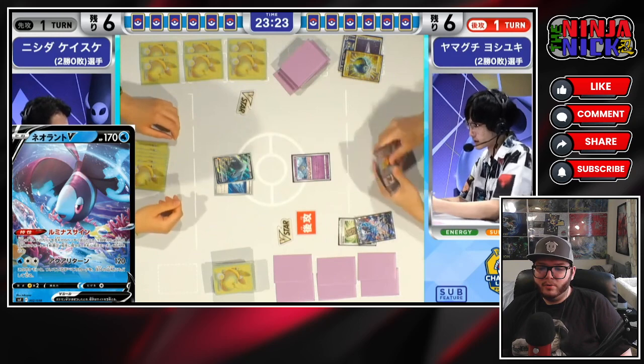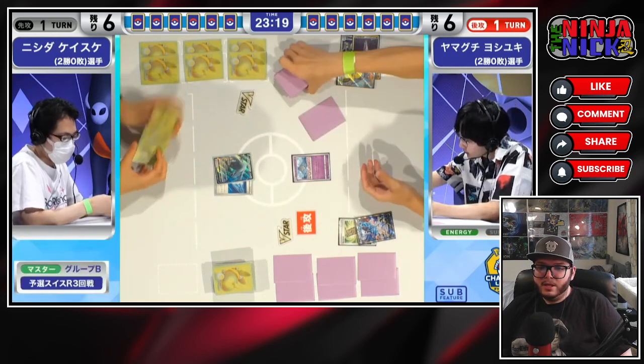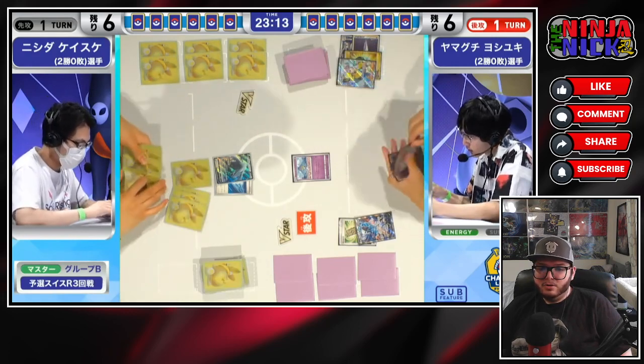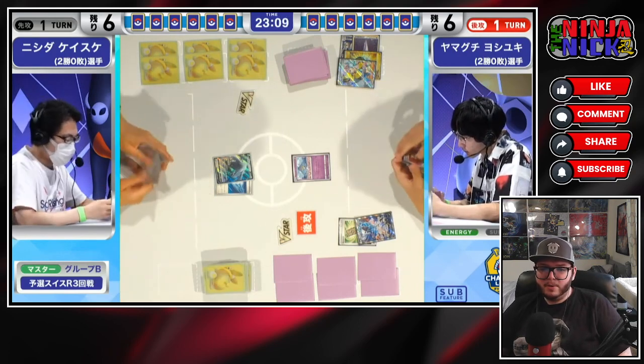Although I guess it's the Jet Energy, so it would force itself active either way. And here is the Iano that is going to shuffle that hand to the bottom of the deck. Maybe we'll get a better hand off of this. Not too much going on - no way to get the Archeops in the discard pile for the most part there.